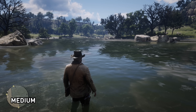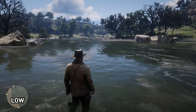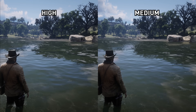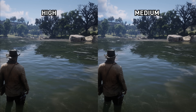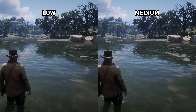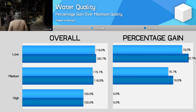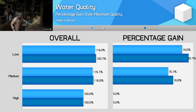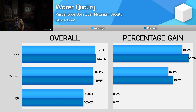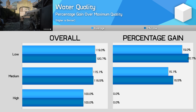Another really intensive setting is water quality, although naturally the impact is most severe when water is actually on screen — it's not like shadow quality with a universal performance impact. The big change here is high versus medium. High water quality has better surface simulation, better reflections, and better refractions, and looks really good and very lifelike. However, moving from high to medium saw a 15 percent performance gain in areas with lots of water. High looks amazing and really shows off what a PC can do given consoles don't come close, but given medium still looks great, I'm taking the performance gain — medium is my go-to choice here.